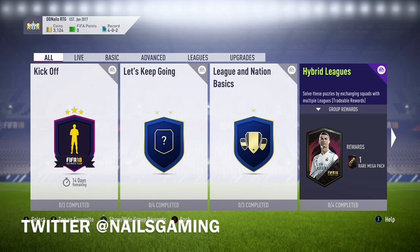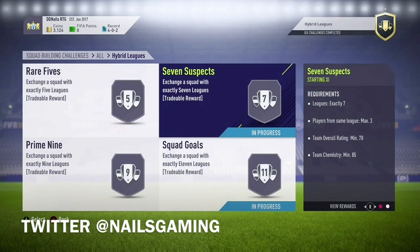This is your boy NailsorGamer here. In today's video, I'll be showing you the Hybrid Leagues SBC 7 Suspects section of the SBC. If you're new to the channel, I'm doing a FIFA 18 Icons giveaway, so make sure you check out that video link in the description. I'm also going to be doing a bunch of different coin giveaways — starting a 100K weekly coin giveaway here soon. If you want to enter, hit that big red subscribe button and the bell for post notifications.